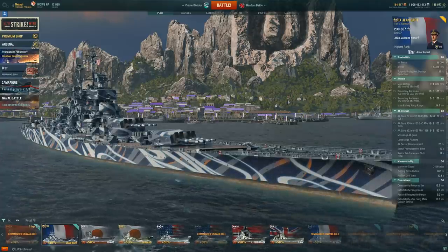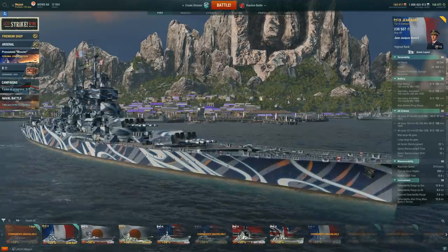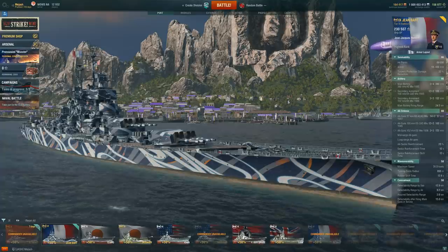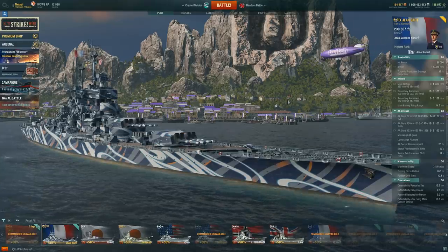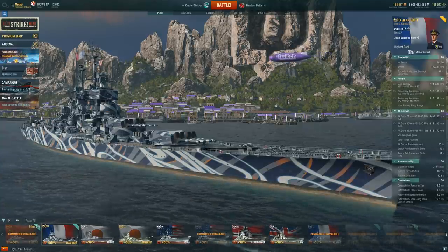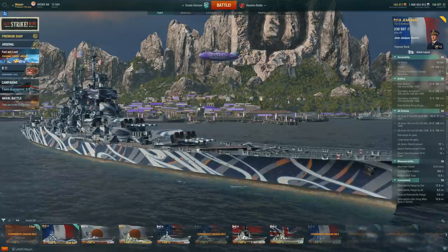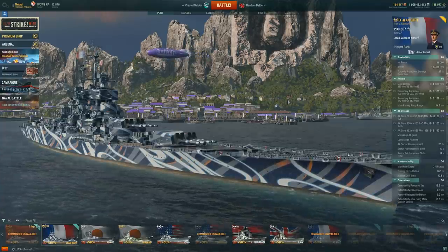Throughout this video I'll talk about the two different price points. I do not think any of the tier 9 prices in actual dollars are worth it - I really don't. I just don't feel like a ship in this game is worth 70-80 dollars depending on where you are in the world. The Jean Bart and the Alaska are going for around 70 plus dollars, and I do not think there is a ship in this game worth that price tag. However, you can get this ship for free through coal.